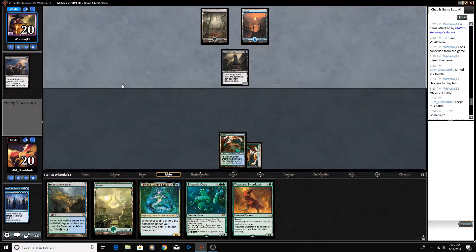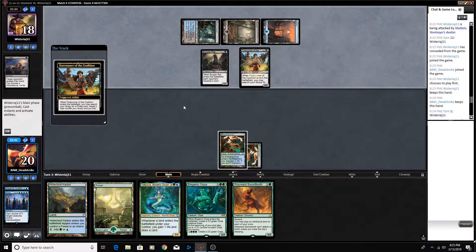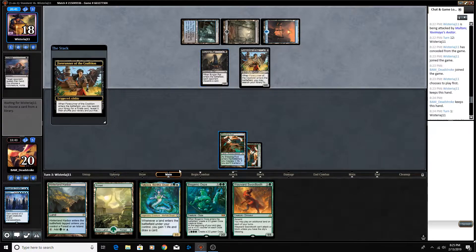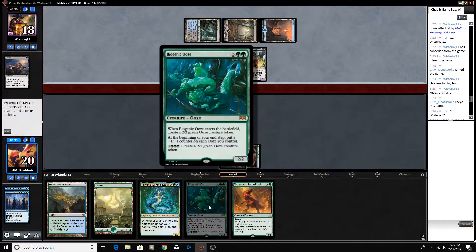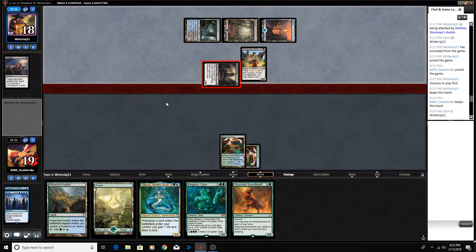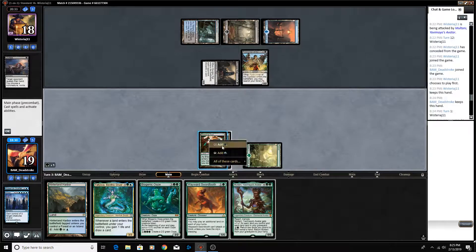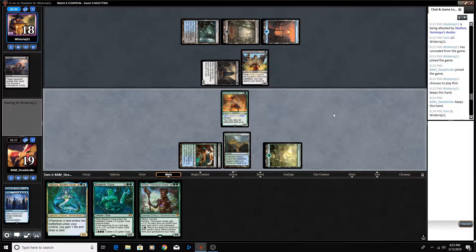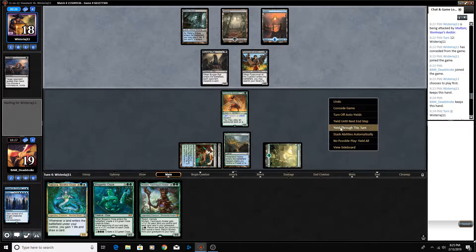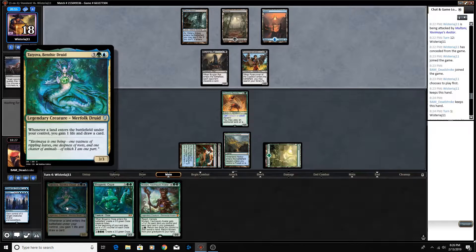We will yield through this turn, see what our opponent has. They could have drawn an Opt or something. Shock and a Watery Grave, and Forerunner. So next turn we will Swordtooth plus second land, which will hopefully allow us to play either Tatiova or Biogenic Ooze next turn. We will yield through our opponent's turn. We draw Multani, which is sweet — we'll just play out our Swordtooth, play our Hinterland Harbor, and yield through this turn.